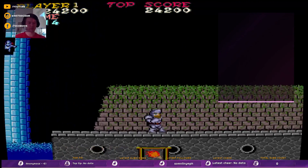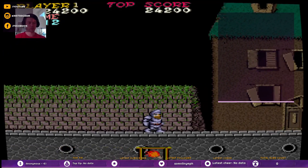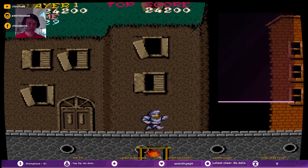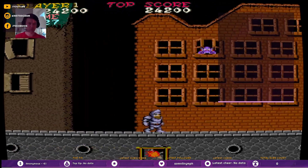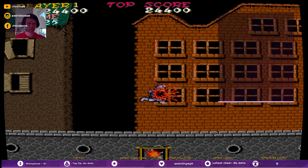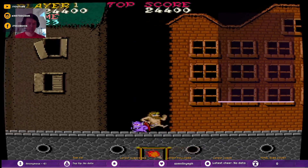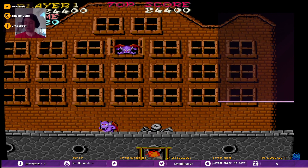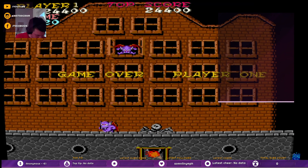So here's another checkpoint. And this one is R2. I don't know how I manage it, I don't know how I managed it on the 8-bit console.